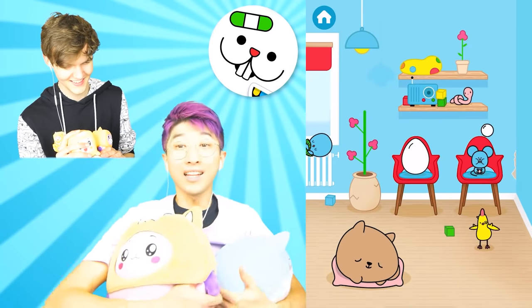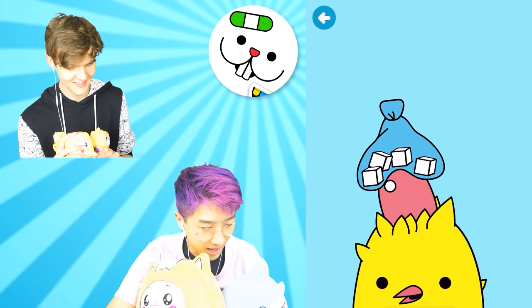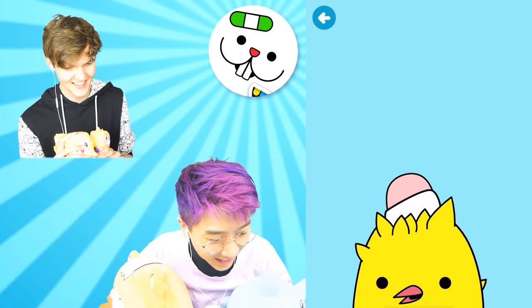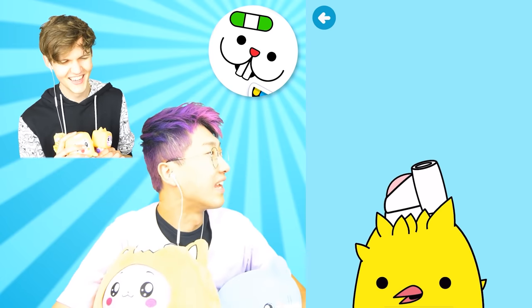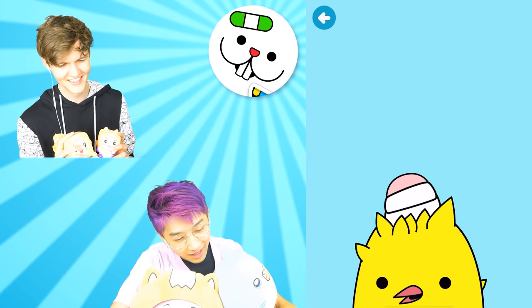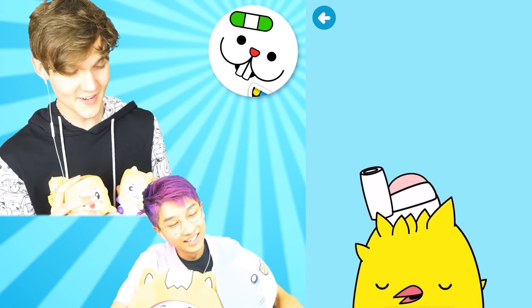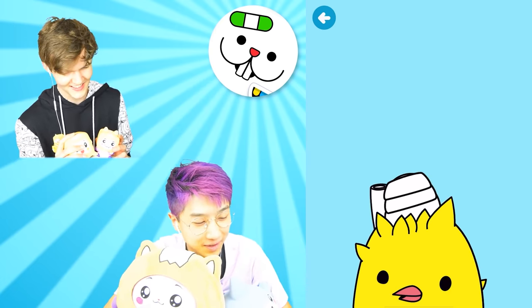Now we're gonna go help out this dog - see what happens. He hit his head. We put some ice on it - that's gotta feel good. Whoa, he's got an egg head! Why you got an egg head? I guess that's where eggs come out of from chicken - I don't really know how chickens work. Eggs come from their babies. Okay, the bandage - we did it! It's happy, it's real happy. What do we feed a chicken? Some sunflower seeds. Yeah, they eat like the seeds on the ground.